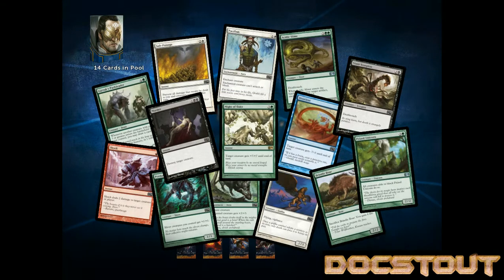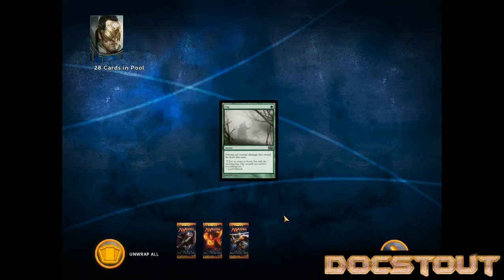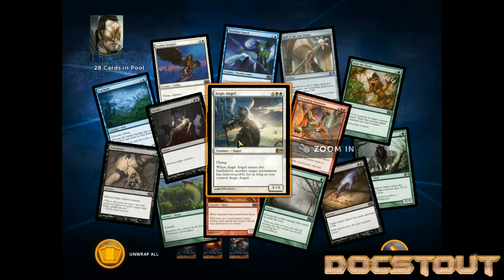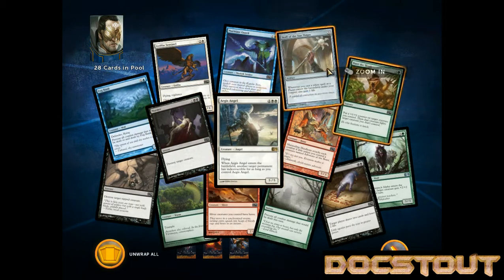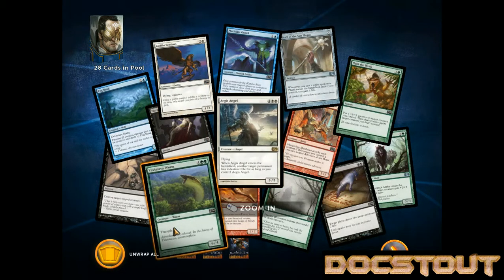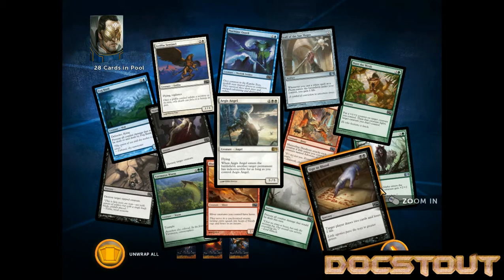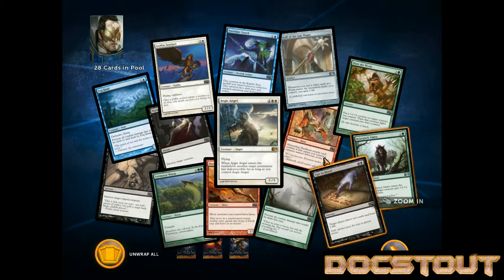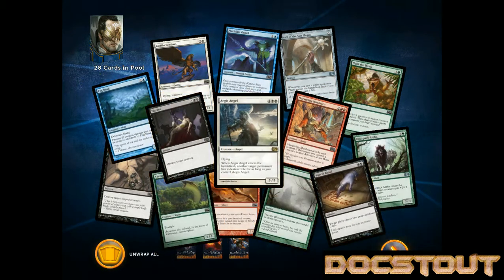Opening booster number three. Fog. Our rare is Aegis Angel. Got another Murder, an Assassinate, Staff of the Sun Magus, Yavimaya Worm, Fog, Sign in Blood. Hunt the Weak, Fire Pack Alpha. I am liking the Black and the Green so far.